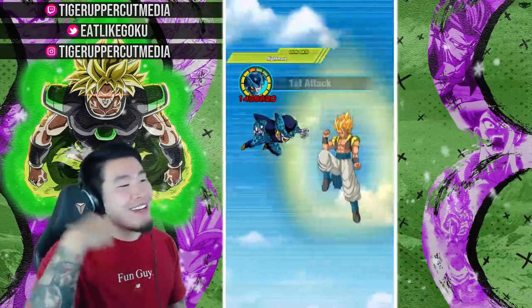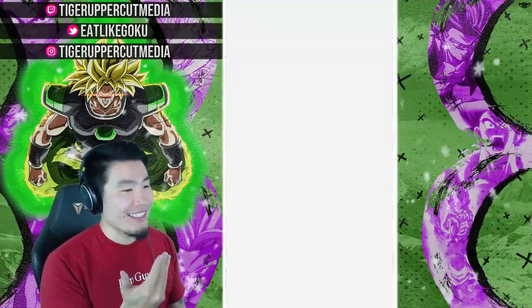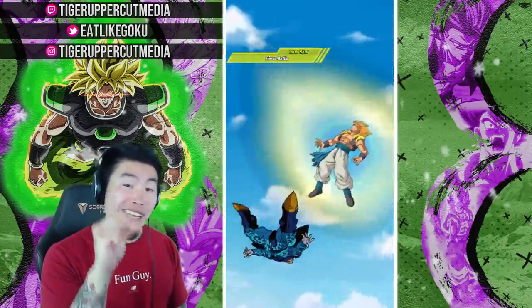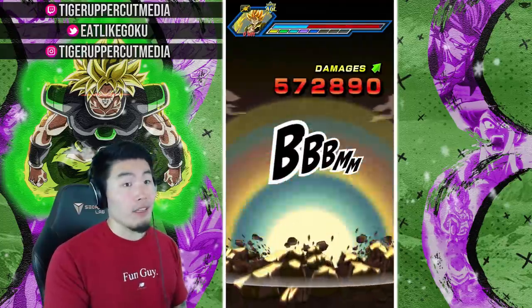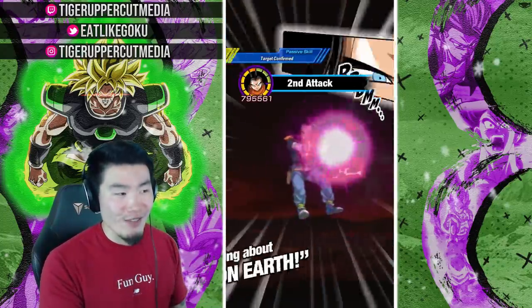Getting back on topic — we got 1.4 million from Cell Jr., and the damage output is a little lower because Gogeta does have good damage reduction. We got a 950k crit right there, and we did get the additional super. Combining those two attack stats, that's 2.8 million generated from Cell Jr., and he also got an additional attack from his passive.